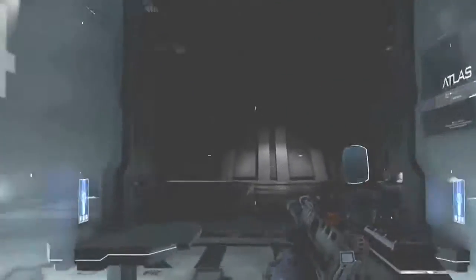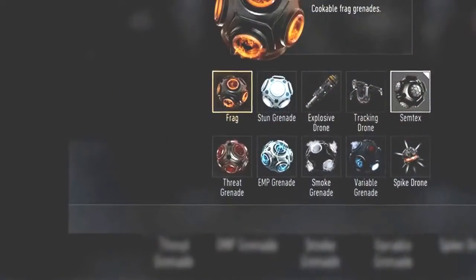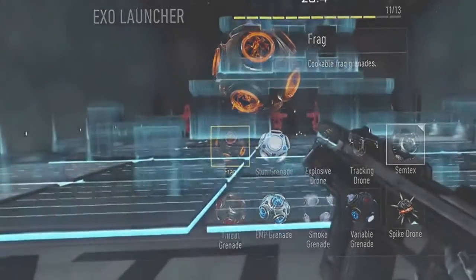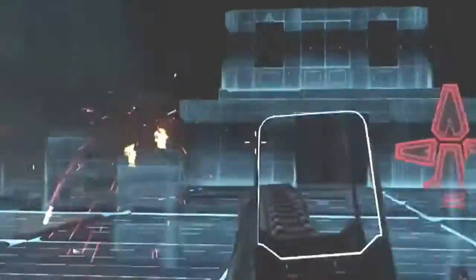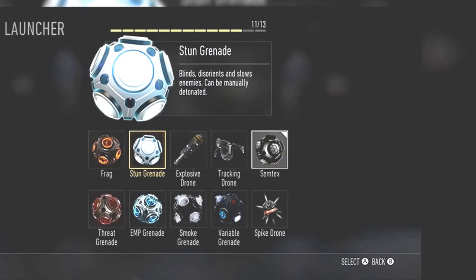Going on to the second part of this video, I'm going to be covering the exo launchers, which are our tactical and lethal grenades seen in previous Call of Duties. There are some returning ones and some new ones with features we've never seen before. The first exo launcher is the frag grenade — the same old frag grenade. You can hold it to cook it for a shorter fuse, or throw it and let it blow up on its own.